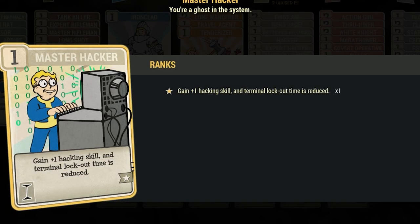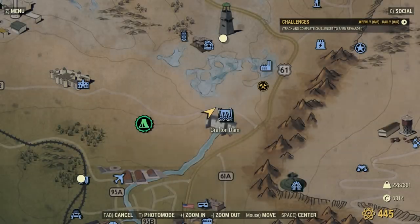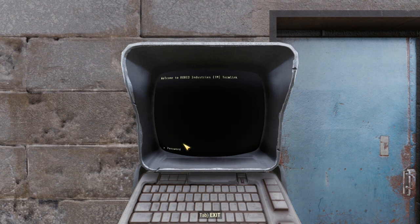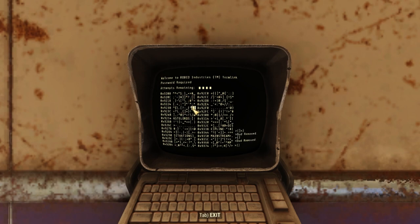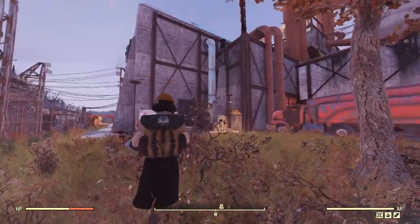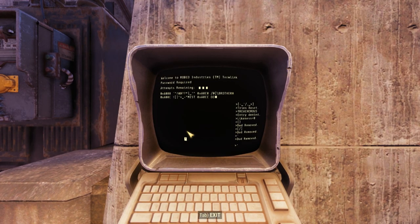Level 3 terminals — you're going to need all 3 hacker perk cards equipped and a minimum level of 38. First up is Grafton Dam: easy spot, lower level super mutants around, it's right out front. Garen Estate: on the second level in the gun range room, and there are a lot of robots around. And finally, Poseidon Energy Plant — this terminal is located right outside the workshop area. I'm pretty sure each energy plant has a level 3 terminal to override the shutdown.